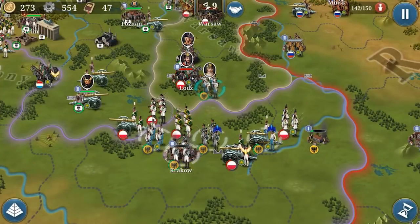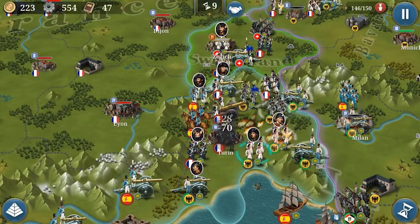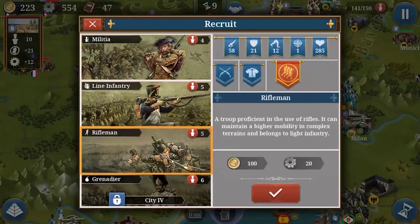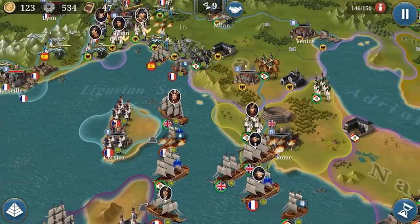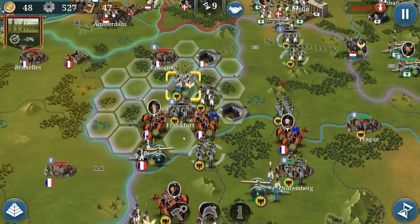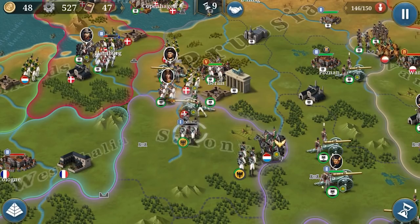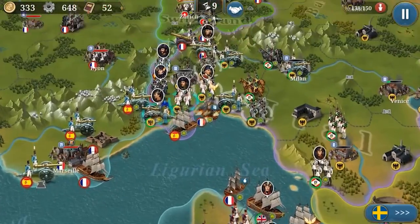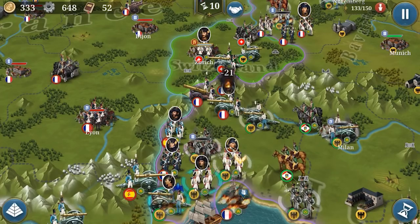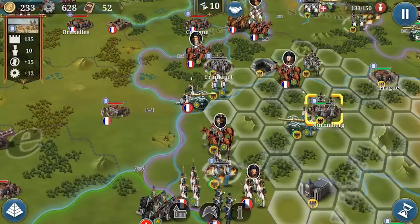Now for the mechanics — actually I'm talking about the engine. We have the Glory of Generals engine, the World Conqueror 3 engine, European War 4, European War 5, and the World Conqueror 4 and European War 6 engine. World Conqueror 4 and European War 6 share the same engine, which features no border gore — when you capture a city, it belongs to your land without any border gore. That's a major change with great impact on players.